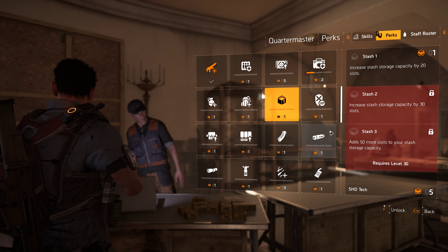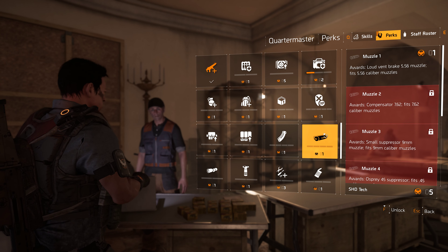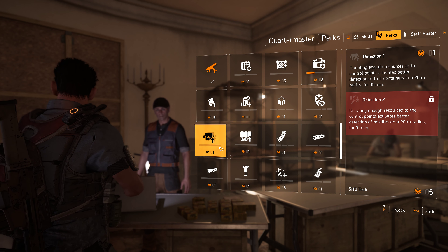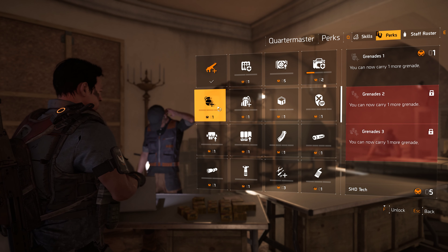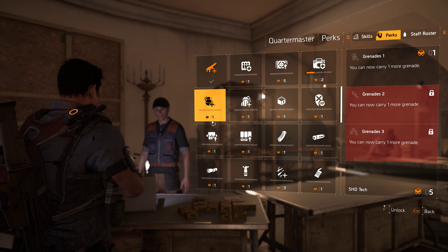I have five to spend, let's see what I want to spend on here. I can get a muzzle, all sorts of stuff. I already got the second weapon slot. Another grenade — I think more grenades is a good thing.